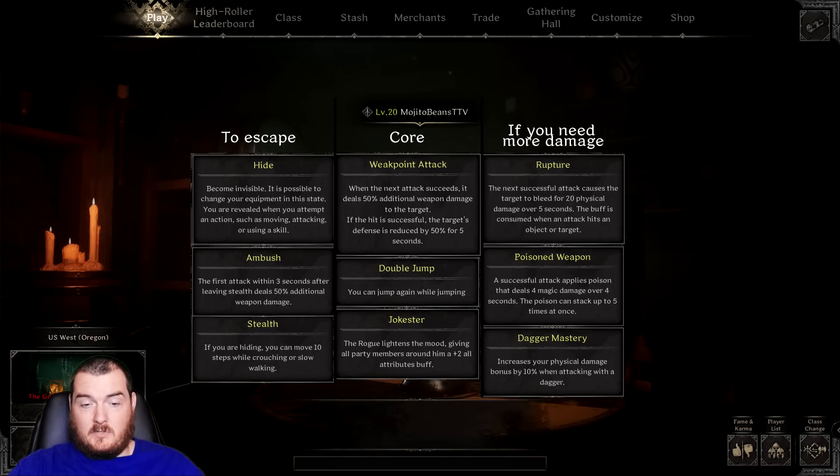In high roller, I take jokester over poison weapon, because the better your gear, the less that 1, 2, 3, 4, 5 damage tick is going to matter.